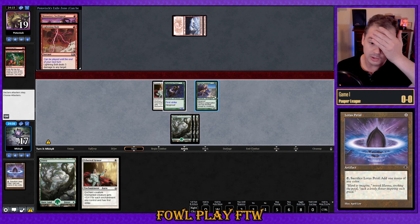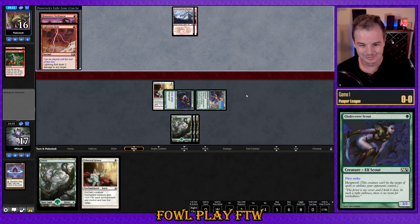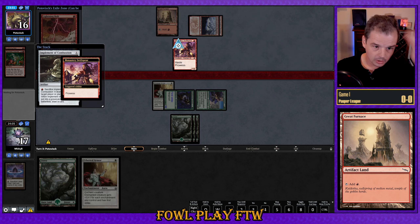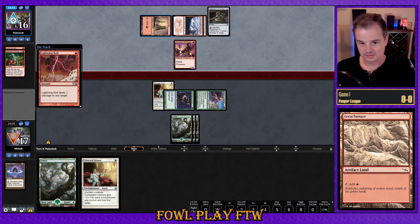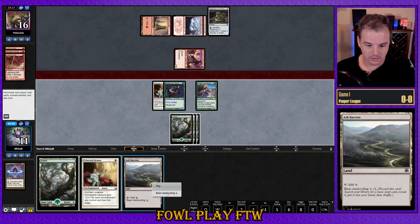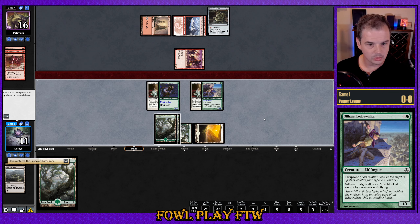I should be putting this on Silhana Ledgewalker — I don't know why I put it on the Scout, that's very loose. Great Furnace from the opponent into Swiss Spear. I wonder if they've got the tokens coming up. Implement of Combustion — sure thing. I think if they had the tokens, they probably would have played that over the Implement to get attacking happening quicker. Opponent in for three. Go ahead and cycle, get a Plains. This one can go on Silhana Ledgewalker. Four cards in hand for our opponent — they haven't missed a land drop yet, I have a feeling they have a fair bit of gas in hand.